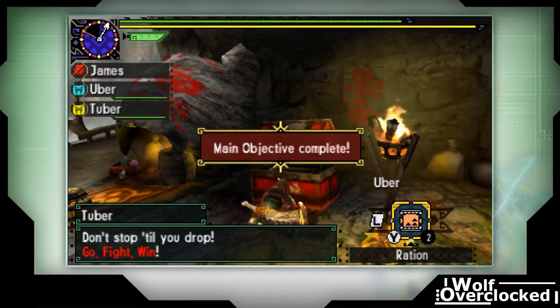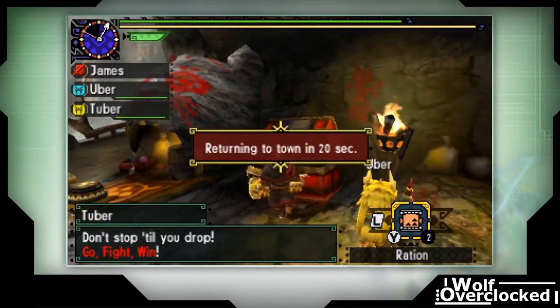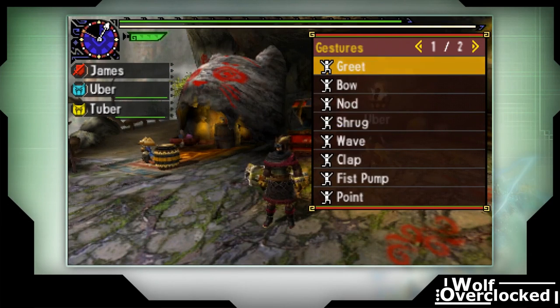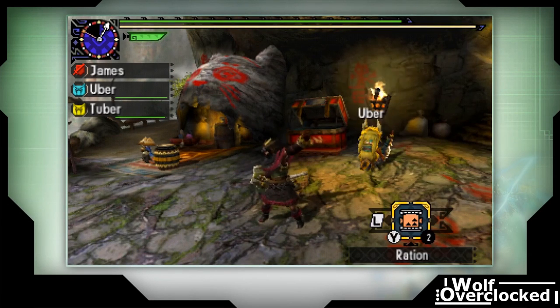So that was 'For Whom the Egg Yolks' — pretty easy quest all in all, especially if you have a solid transporting set like this one. Thanks for watching everyone. I hope you guys enjoyed this video and learned something from it, and I will see you guys next time.